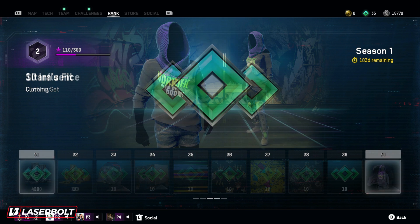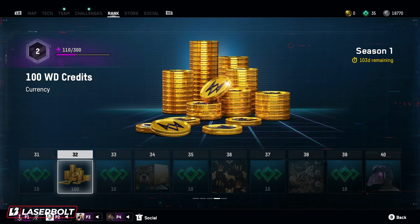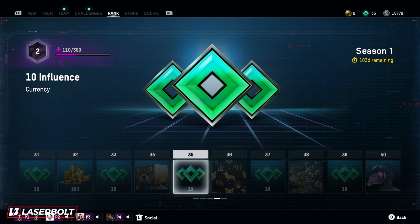For level 31, we have more influence — that's 10 influence. For level 32, we're going to be getting 100 Watch Dogs credits. For level 33, we're getting more influence — that's 10 influence. And for level 34, we're getting a Parcel Pouch mask, which is actually pretty dope. It looks legit, I'll definitely wear this 100%. For level 35, we are going to be getting more influence — that's 10 influence.